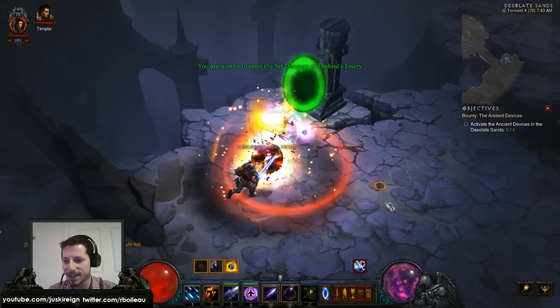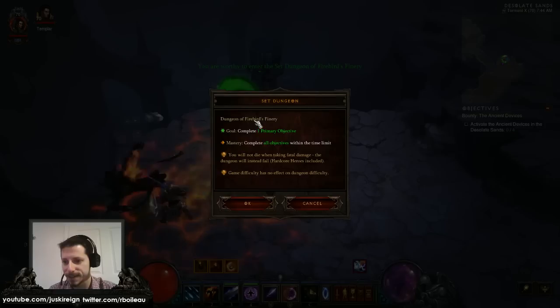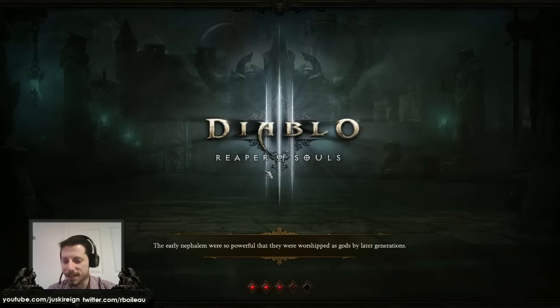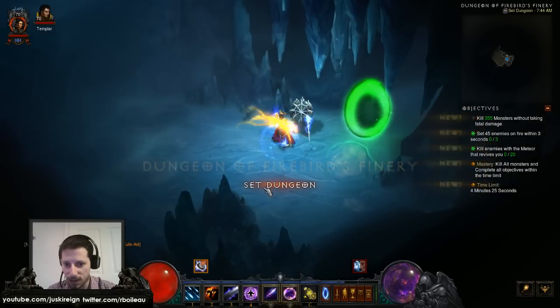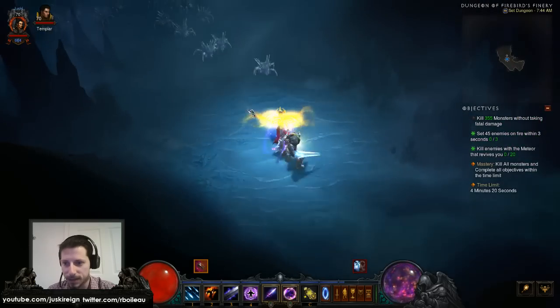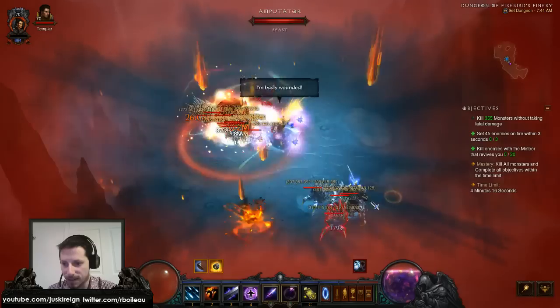Here it is! You are ready to enter the set dungeon of Firebird's Finery. Here we go! Let's see what the objectives are. Objectives: Set 45 enemies on fire within 3 seconds. Kill enemies with the meteor that revives you — 20. Okay, so let's see if we can get 45 enemies on fire.